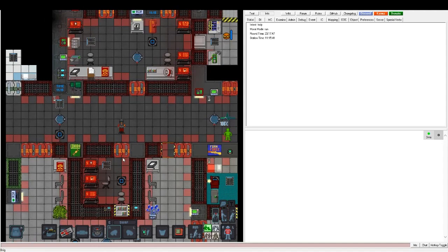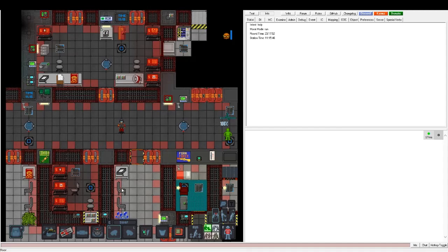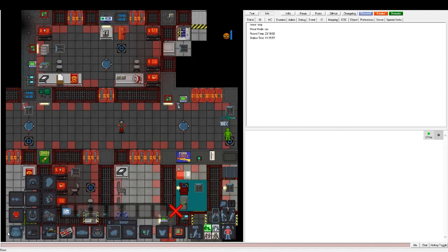This is security, and this is the gear you'll be spawning with when you join the round. You've got your flasher, your handcuffs, your box, backpack, taser, armor and a helmet, as well as these black gloves.